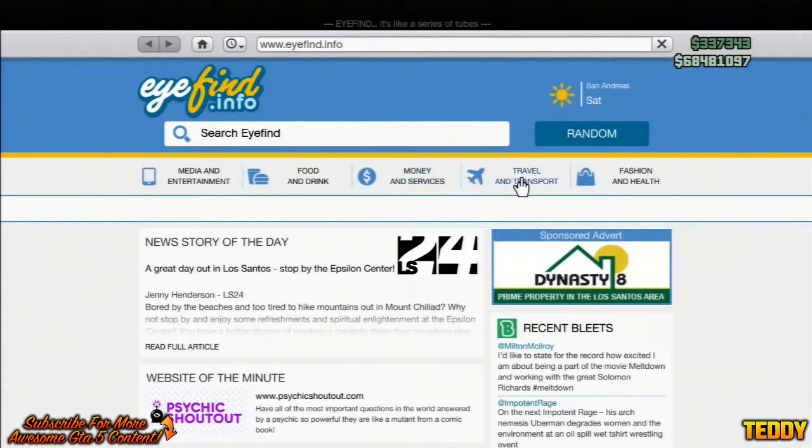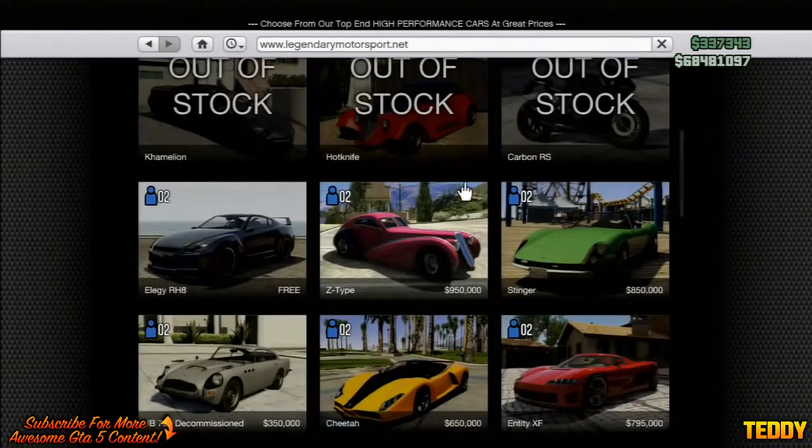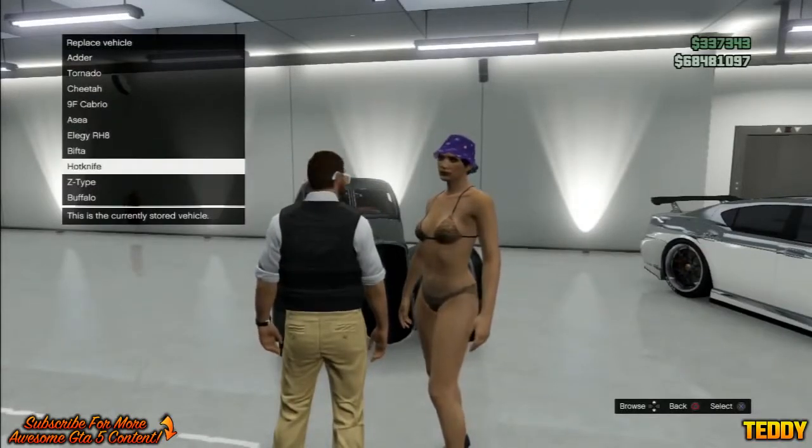What you're going to want to do is open up your phone, go to Travel and Transport, head over to the Z-Type and click on it. From there, choose the color of the car, then click on Order. Since your garage is full, it will ask you to replace a car.